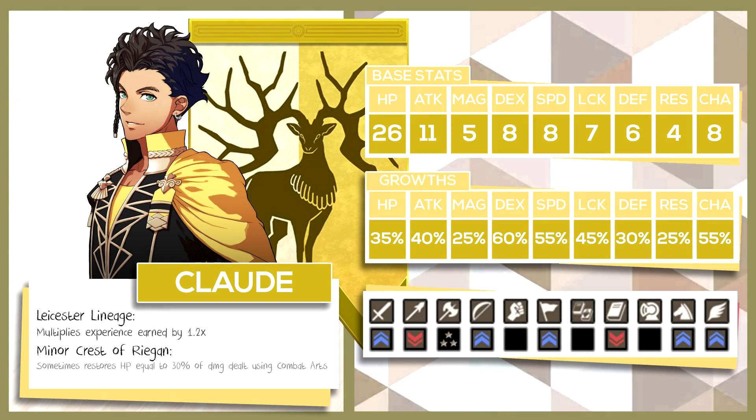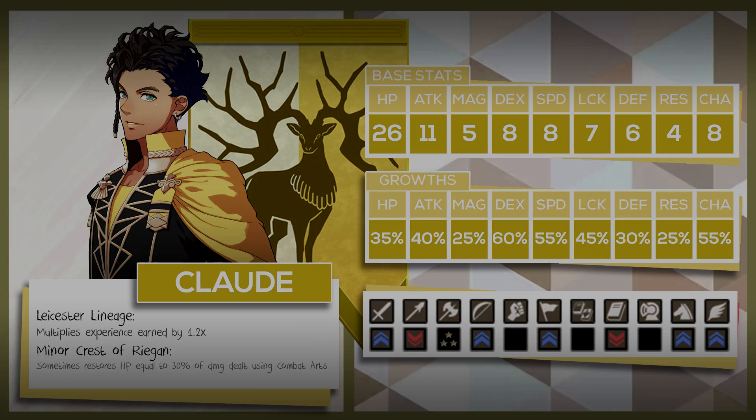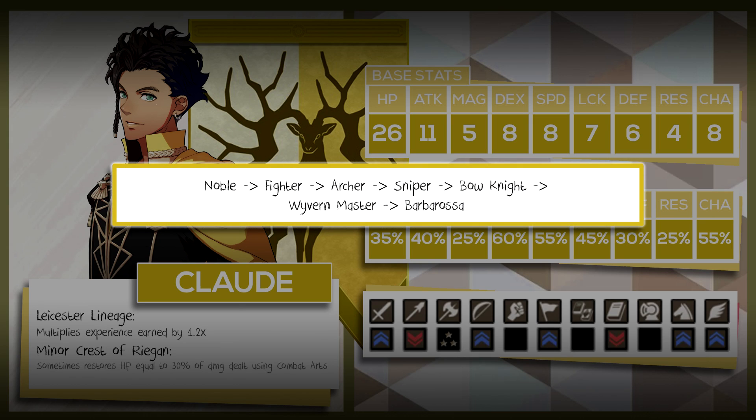Let's start with the leader of the Leicester Alliance himself, Claude, whose personal ability is Leicester Lineage, which multiplies experience earned by 1.2 times. He also has the minor crest of Riegan, which sometimes restores HP equal to 30% of damage dealt when using combat arts. Claude will have four different paths that he can take. The first is Noble into Fighter into Archer into Sniper into Bow Knight into Wyvern Master, and finally ending in Barbarossa — probably his most popular.